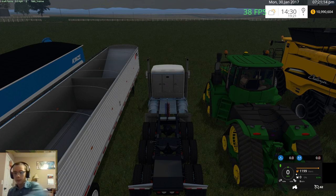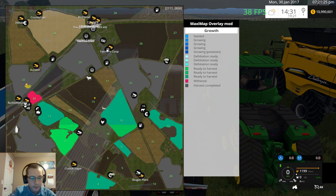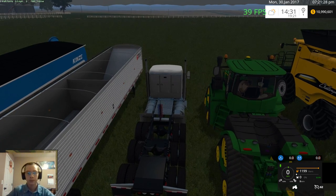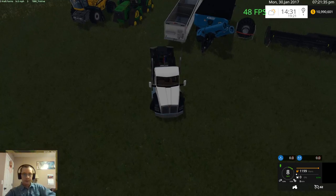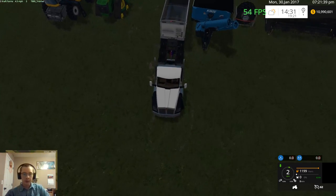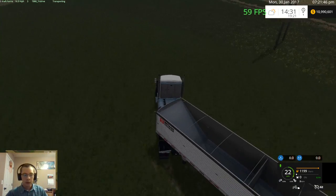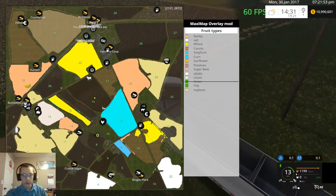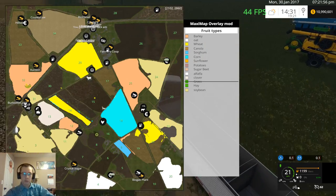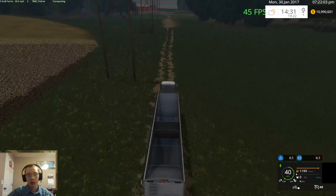Okay, so we'll get the truck hooked up. We got soybeans, so we'll go ahead and start with field 11. My pedals are way off right now for whatever reason. Hook this guy up first, get him moved over to field 11 — not 12; 12 is barley, I'm gonna guess, but I'm not sure actually.